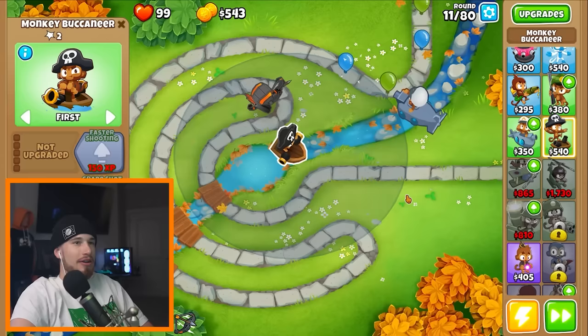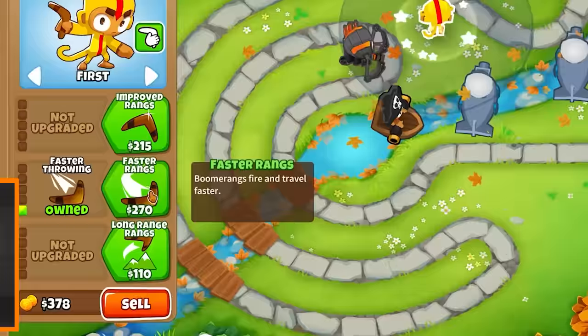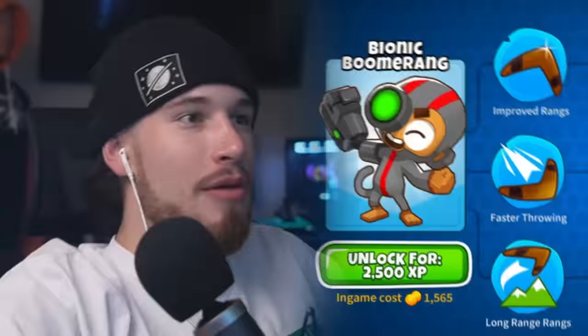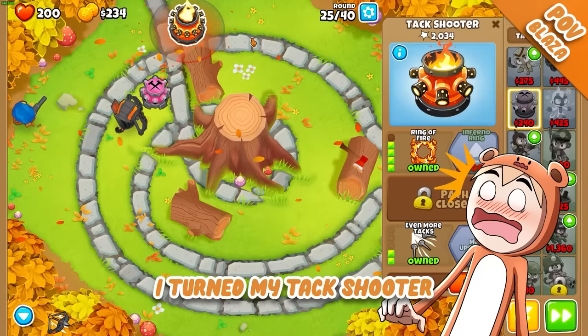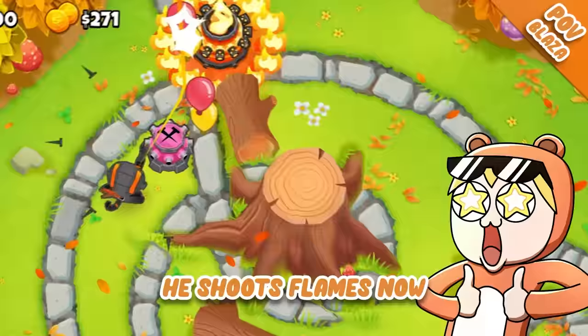Now we can reach. Boomerang monkey — I still want to get that mechanical arm monkey, faster throwing. I can unlock it now: bionic boomerang! Bionic boomerang replaces the arm with a strong boomerang arm. And I turned my tack shooter into a furnace — you shoot flames now!